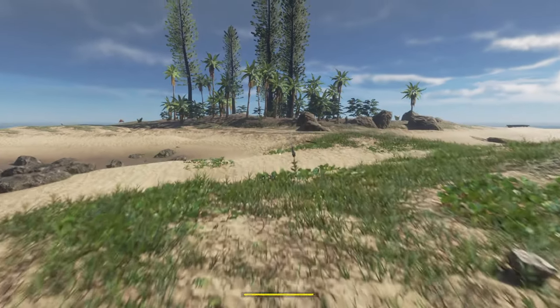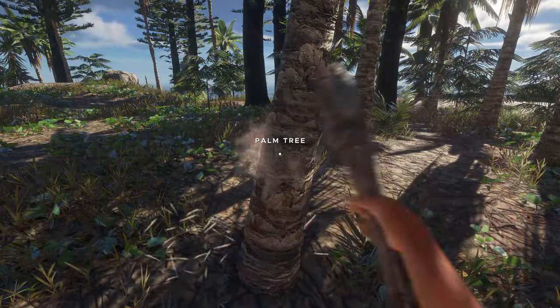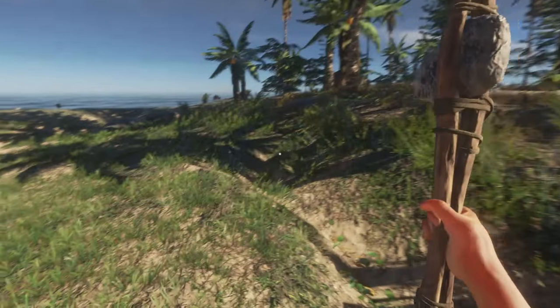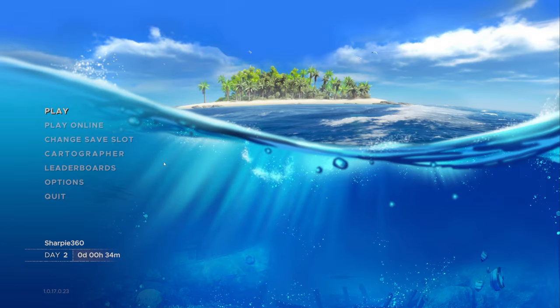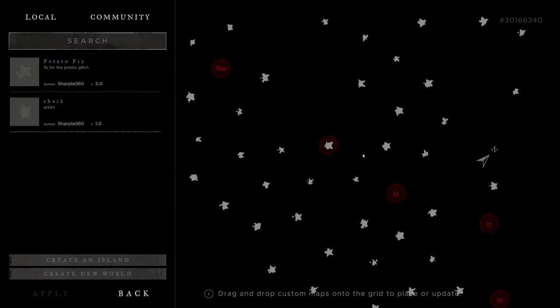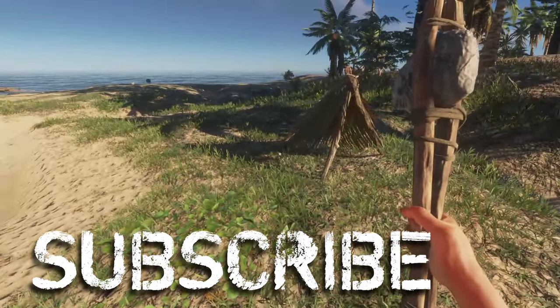We've arrived on the island west of our starting island. I need to get in the shade and build a shelter to save. All right — shelter built, saved. Let's go check out the map again. If we take a look at the Cartographer, you can see that our map has changed with the red circle now around the island we saved at last. Very helpful — especially if you lose your way, you can easily figure out where you are in relation to the rest of the islands.